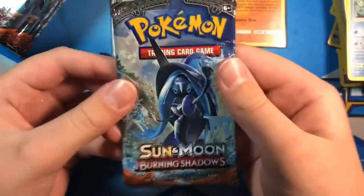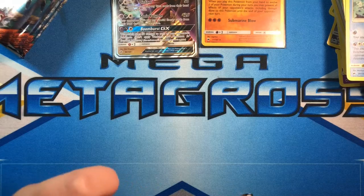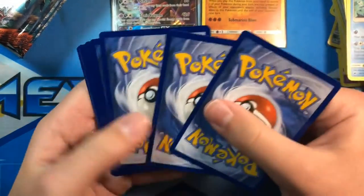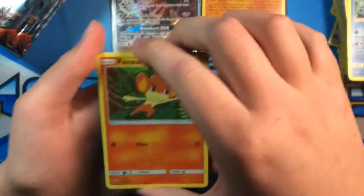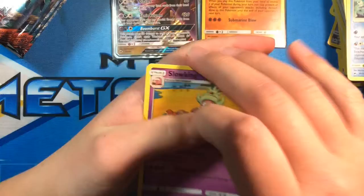Tapu Fini pack now. I need something to talk about. Pansear, Cutiefly, Panpour, Pikachu, Croagunk, Metal Energy, Metapod, Simisear, Porygon 2, Oddish, and Inner Slowking.